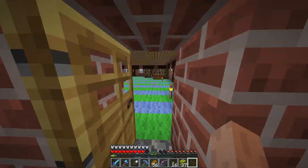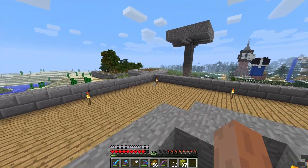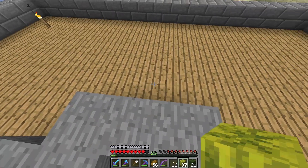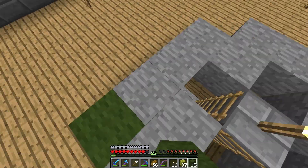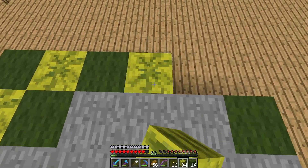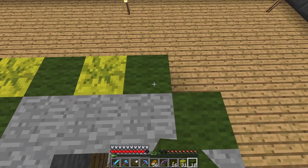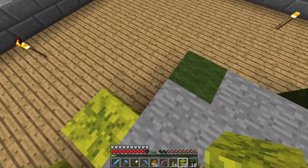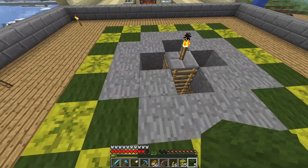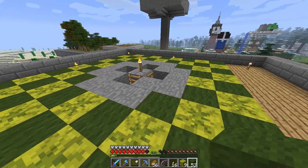Going back over here, there's this room right here. This is another room I gotta make as well. For the floor, I'm actually thinking about doing a design where it's melons and the regular green wool. I'm hoping this looks good, because it's not too easy to get a whole bunch of these melon blocks. I'd like to use as many interesting blocks as I can.